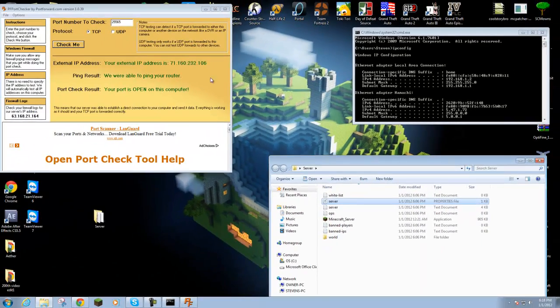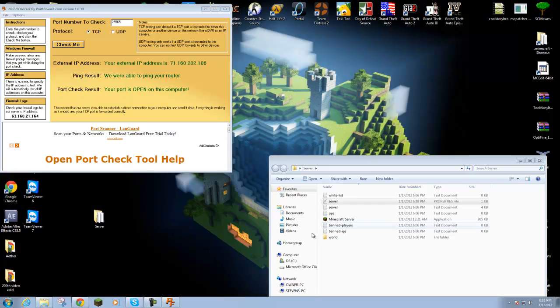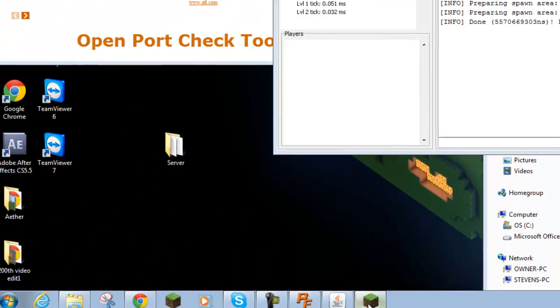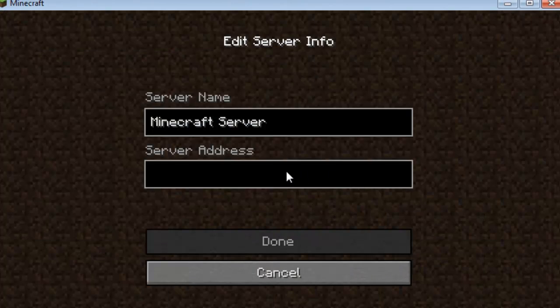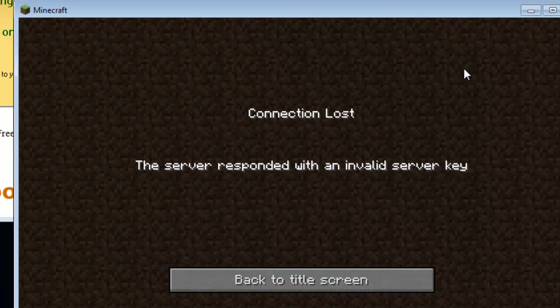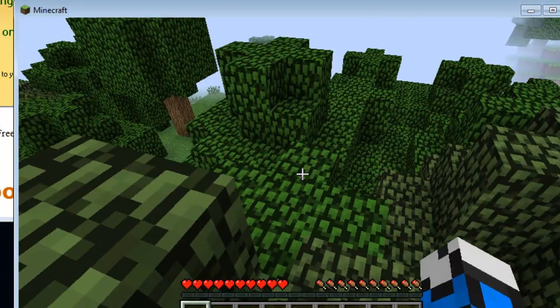Exit and save the server properties. Leave the Port Checker open. You can now exit the command prompt — we just needed the default gateway and the IP address. Run the server by double clicking it. If you get an error saying the server is running on the same port, you put the external IP in the properties by mistake — use the internal IP from the command prompt instead. Now log into Minecraft, go to Multiplayer, add a server, and put in your external IP. Click Done and it should show up — join the server.